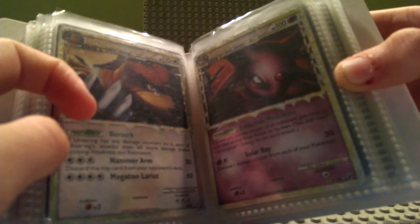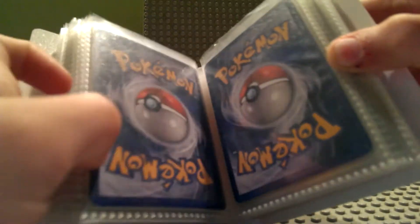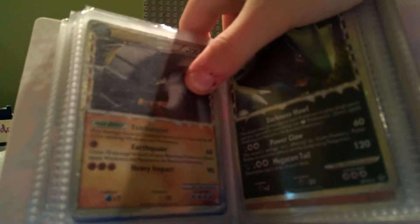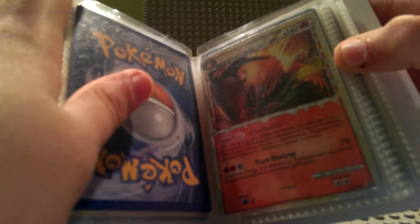Scizor and Mew, Roosterking, Espeon, Espeon. And oh, I still got a couple more — Donphan and Tyranitar. And another promo — Typhlosion for trade. Oh, and a Slowking.